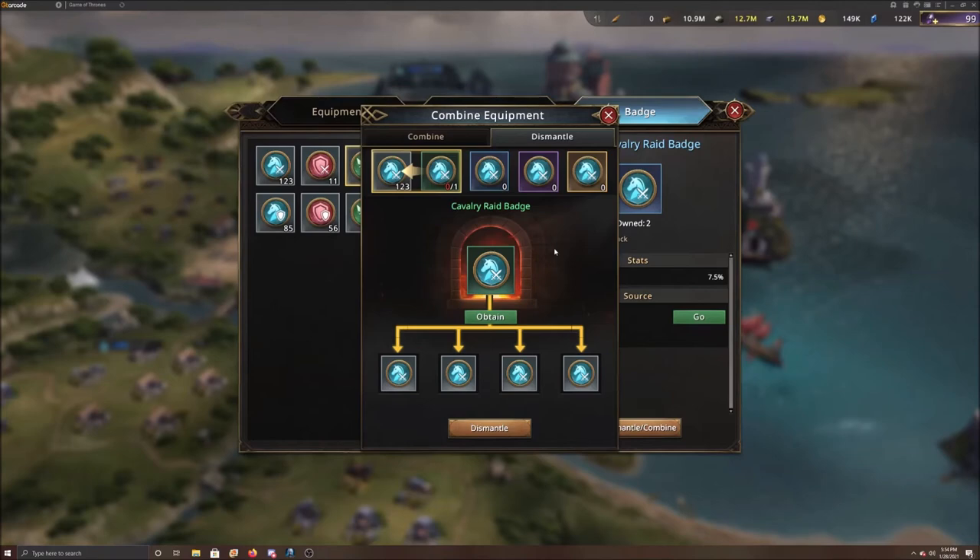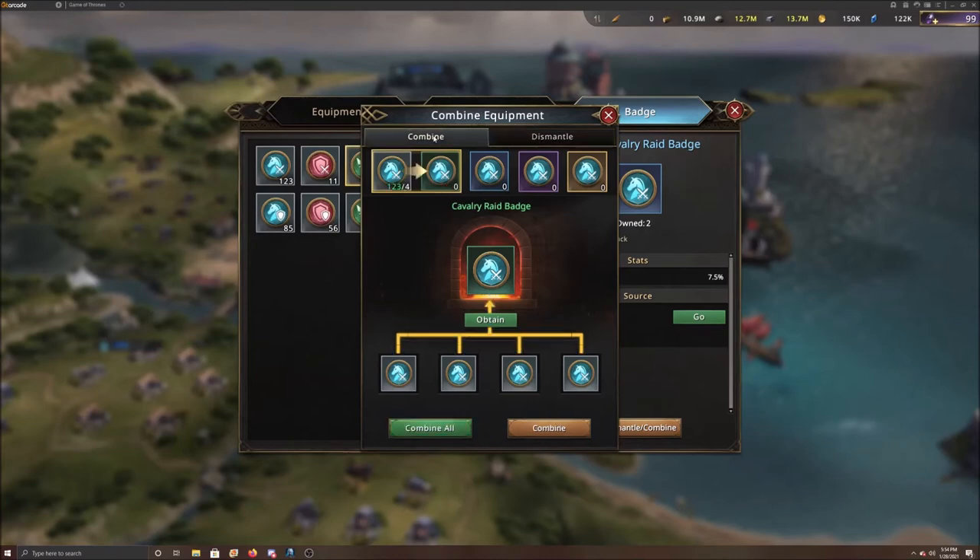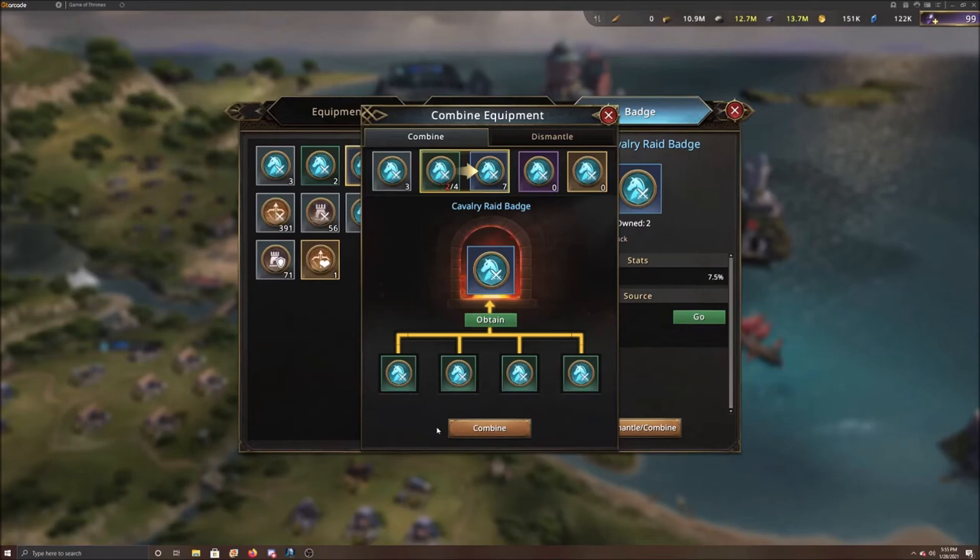That was one way to assemble your badges. Now another way — and this one might actually be better the more I think about it — is to start with all your badges disassembled. I have a hundred and twenty three common badges and eight equipment slots. I need to combine these to get the highest level I can for all eight badge slots. Click on combine, go to the bottom, and combine all of them at once. Now I have thirty uncommon badges. I only have eight slots, so combine again to try to fill all eight slots. That gives me seven rare badges.